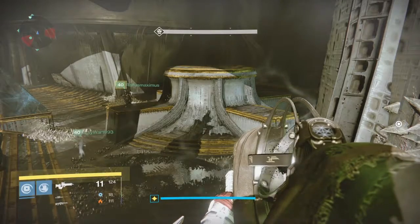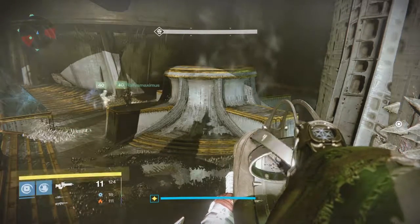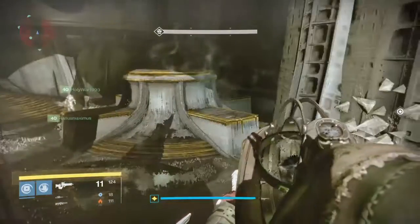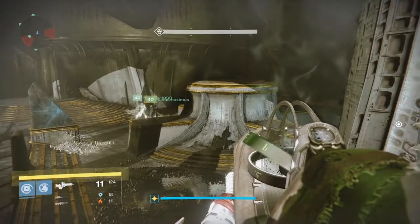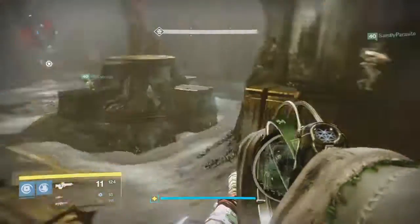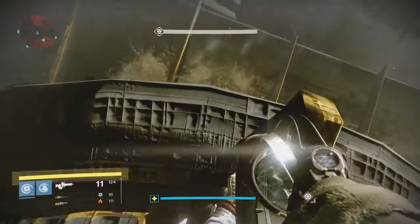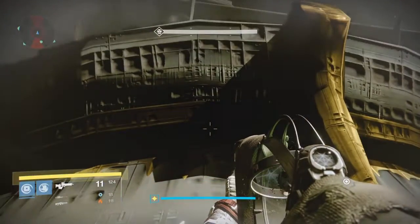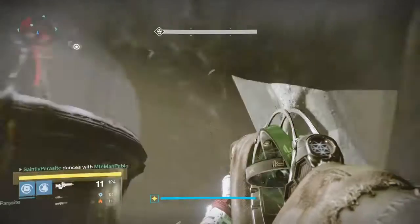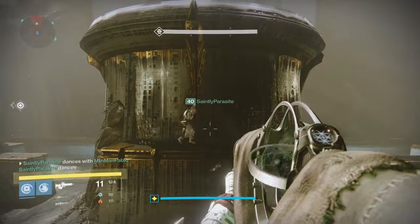The game will automatically choose one person to be Torn. That person will need to run up the platforms that get spawned in. Whatever platform the orb is above — in this case front left — nobody needs to be on that platform. It'll always start counterclockwise from where the orb is, so in this case again front left.